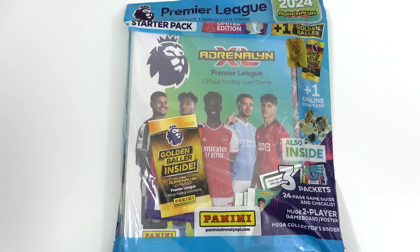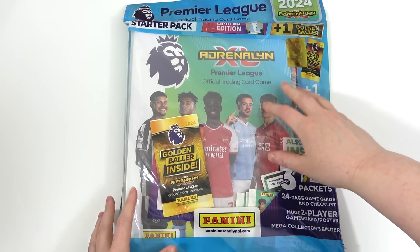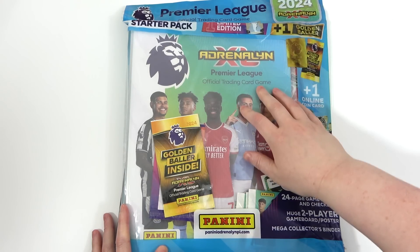Hello! We are Football Couple. And today we are going to be opening the brand new Adrenaline XL 2024 Starter Pack. This is out now — you can go ahead and buy it from shops and of course the Panini website, and it will cost £7.99.